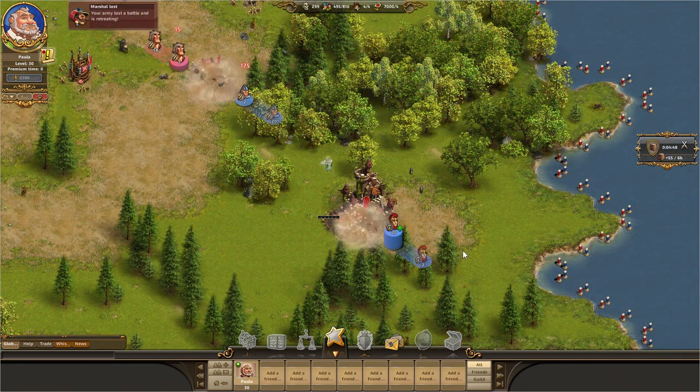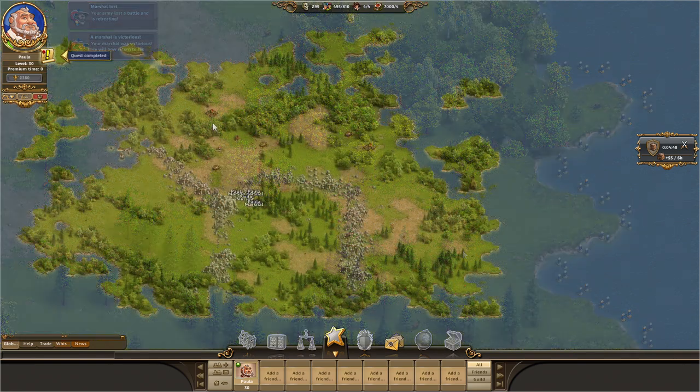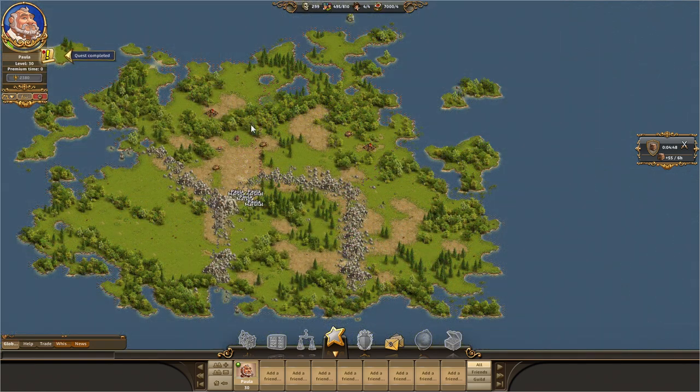Once you have defeated a map boss, the island is captured and the relevant quest is completed. Here is a good example of how easy it was to omit some camps to therefore reduce your troop losses.